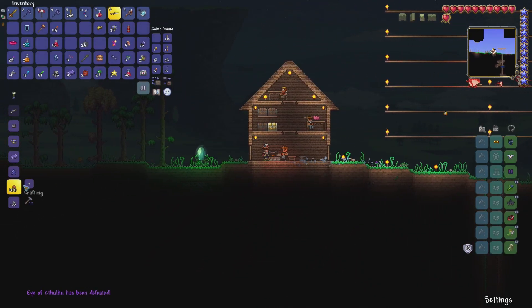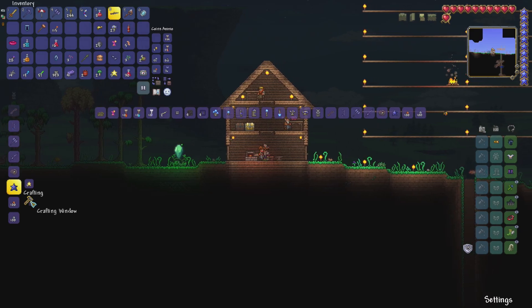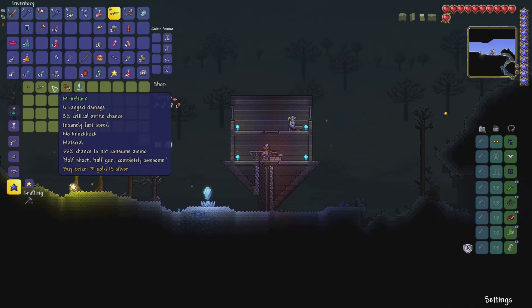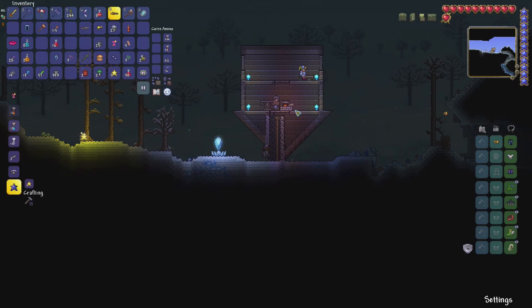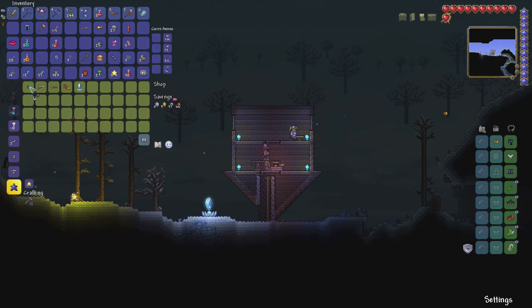We sell that ore to get even more money so we can buy the Mini Shark, because that is a very powerful weapon that will help us a lot in the coming Goblin Army event. Let's buy the Mini Shark and then take out the Goblin Army. After that I want to try to find the Goblin Tinkerer.